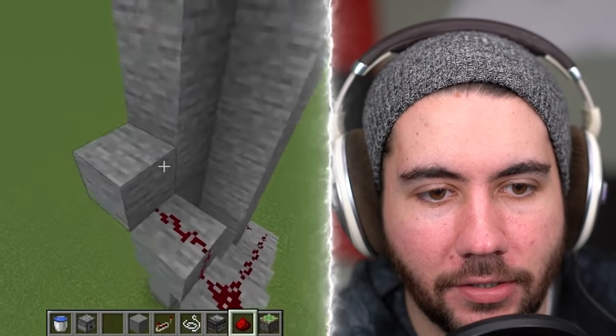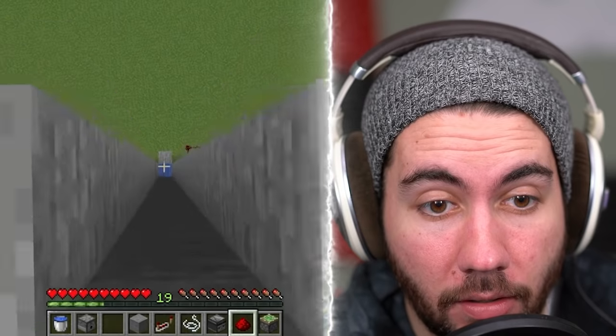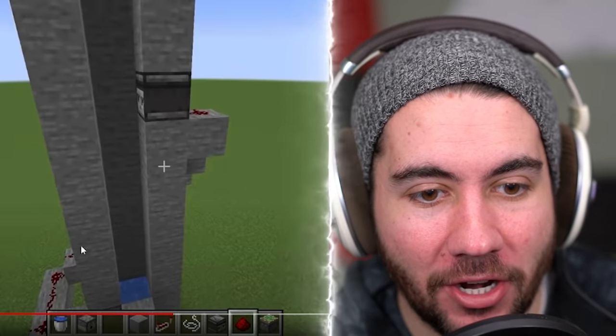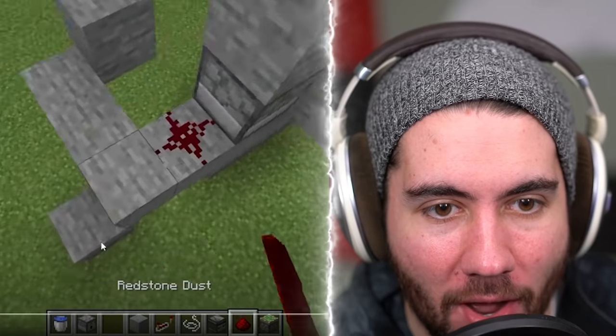This is a lot of redstone. So an observer — that's crazy. The observer actually catches you because there's a string that triggers it and that swaps the water out for lava at the bottom. I don't really know why it does that old swapper down there — this one's crazy.